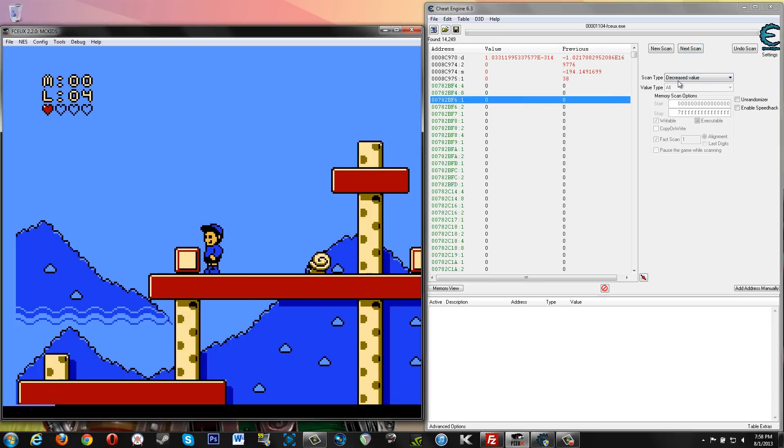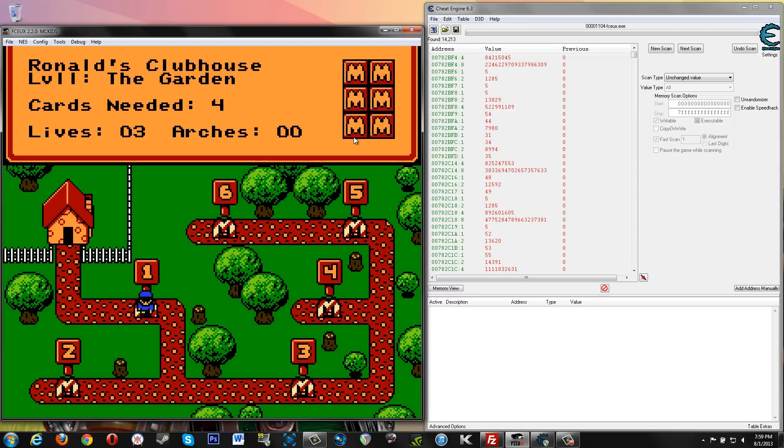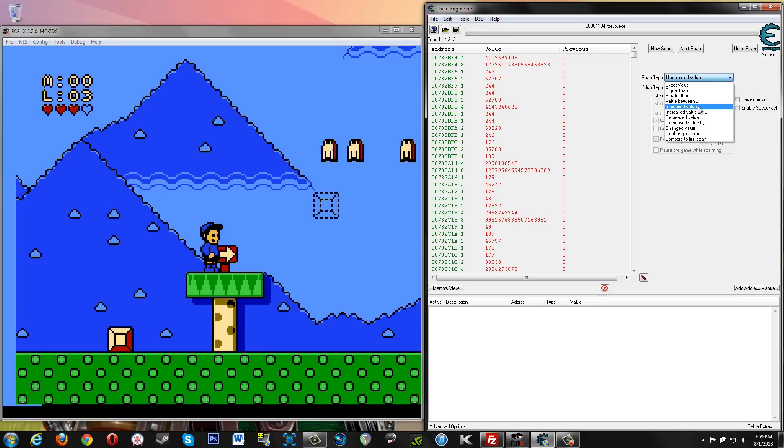Since we're still up at this point, we can try to click through some unchanged values. Not too many are going away. We could try to gain health, but that's kind of difficult to do in this game. So what we're going to do is die. And when we die, we'll start back and our health will go back up. So then we'll look for an increased value, because by the end of that process our health will be higher than it is right now once we do the scan. So let's go ahead and die. Let's let ourselves regenerate. Going to the level. So we're going to look for an increased value now because our health went up.